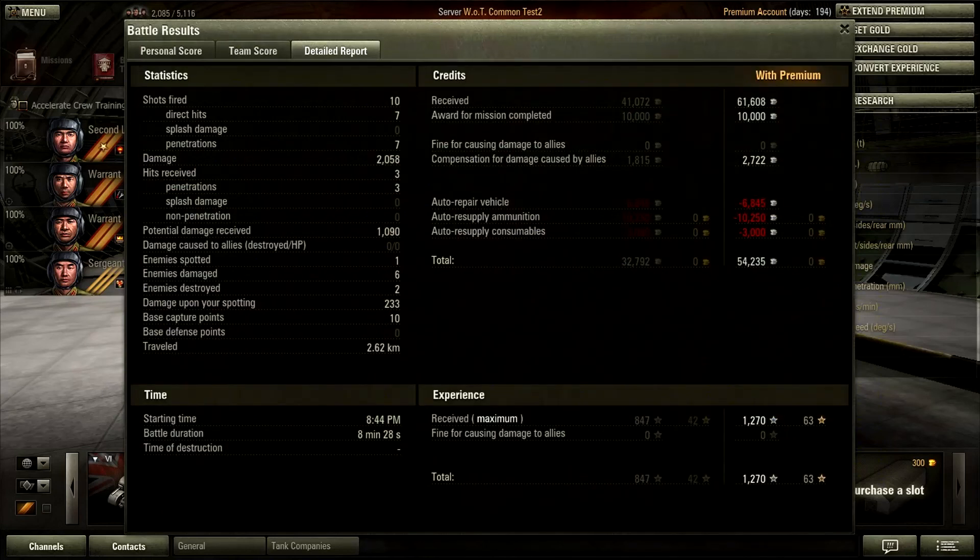Also, less people are firing premium rounds on the live server. It wasn't a great game, but you can see that even without an incredible performance, you still get a decent amount of credits out of it. Shell cost is pretty high — I believe it's 1,000 credits per shot on the regular armor piercing rounds, and the heat rounds are about 5,000 credits. You might want to think before firing heat rounds; you'll want to penetrate and deal full damage, otherwise you might start losing money. Keep those heat rounds for the harder-to-penetrate front armor of some tanks you'll meet.